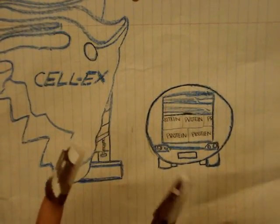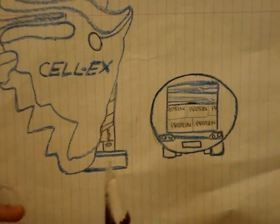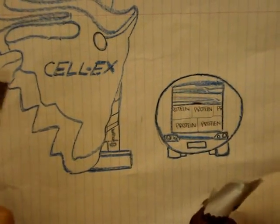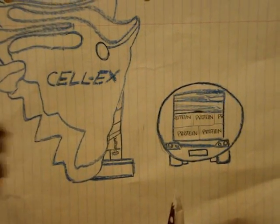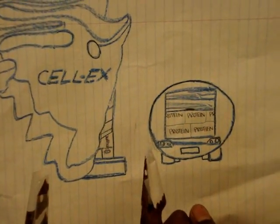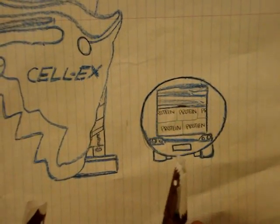This is the Golgi apparatus, but we like to call it Cell X. Oh, what happens here? They change, organize, and package proteins and other materials from the endoplasmic reticulum for storage in the cell. So basically it's like a postal office? Yeah, basically. Okay, let's continue.